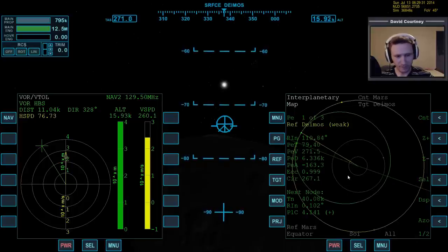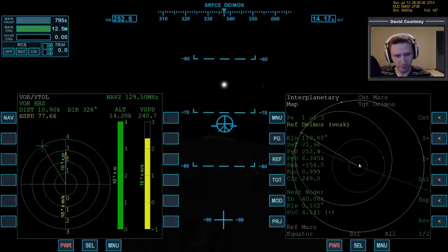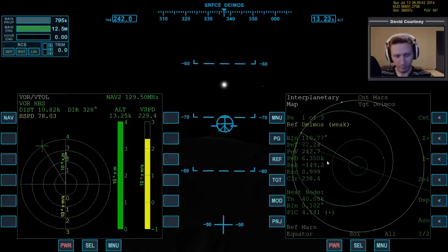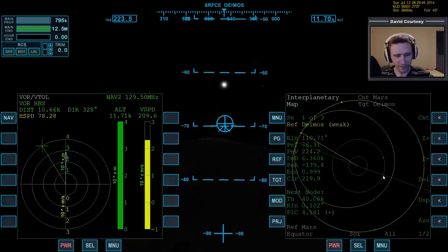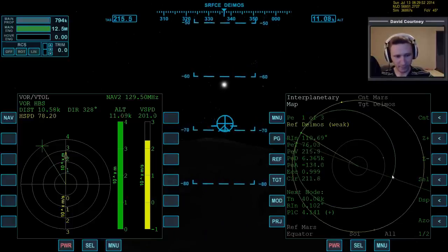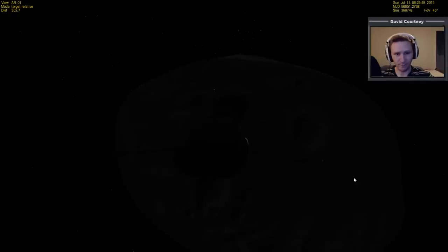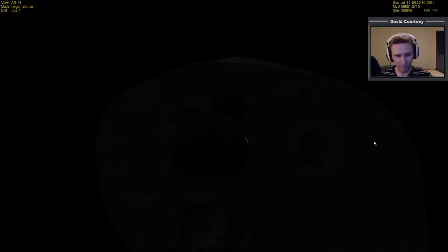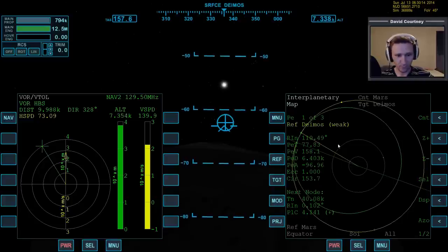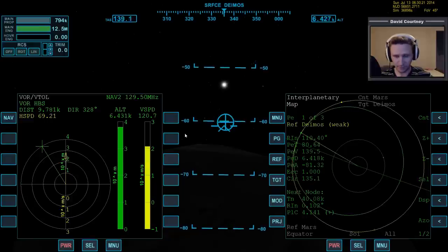You'll notice the other side of our orbit starts expanding as we do this braking burn. What's really happening is we're basically making our orbit match the orbit of Deimos. The low side of our orbit — which was over near Phobos when we left — has to extend all the way out here. We're essentially rendezvousing with a space station, except in this case the space station is a big hunk of rock. In order to rendezvous with it, our orbit has to match Deimos's orbit perfectly. So the orbital line you see will be exactly the same as Deimos's orbit by the time our difference in velocity reaches zero.